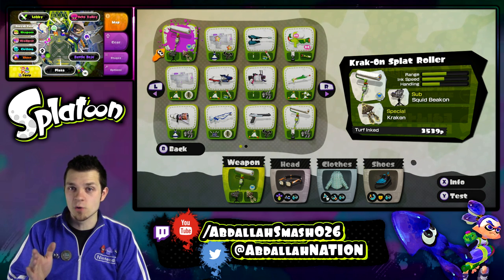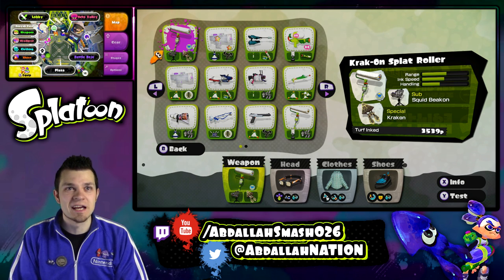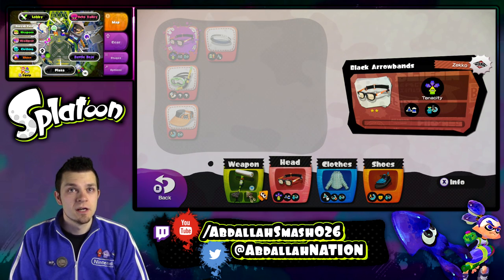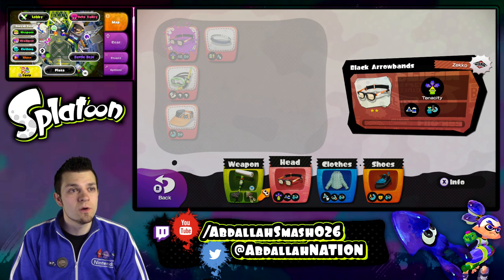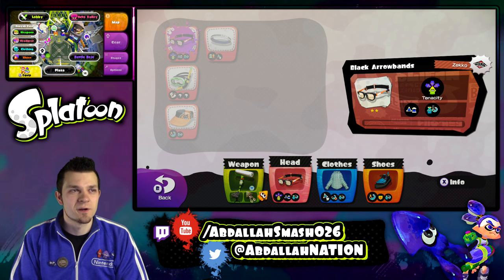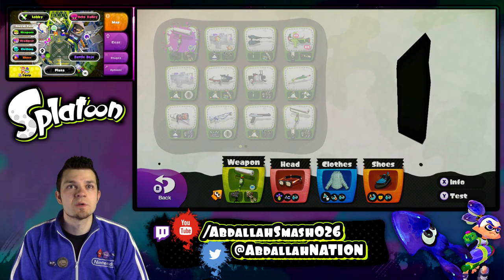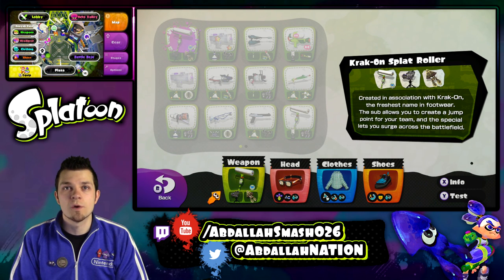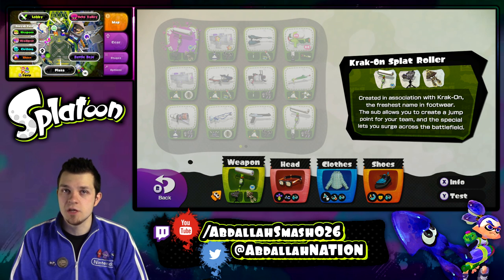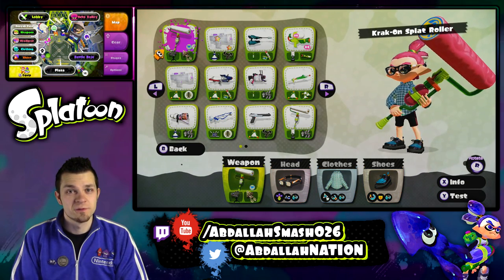If you guys didn't see my amiibo challenges playthrough with the green inkling squid amiibo, go watch and you'll know exactly what the Kraken does. We're going to use my same clothing set as before. I did buy a new piece of clothing but I haven't leveled it up yet, so I'm not going into online matches without it being fully leveled up. Let's read the description: created in association with Crack On, the freshest name in footwear — the sub allows you to create a jump point for your team, and the special lets you surge across the battlefield. Without further ado, let's jump on into this.